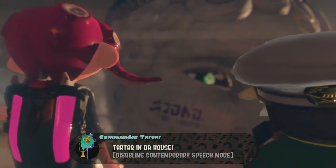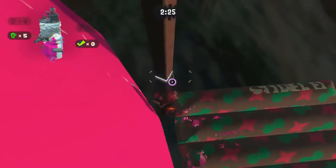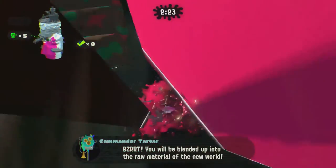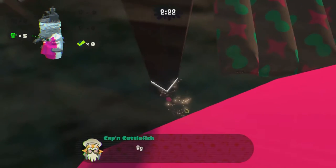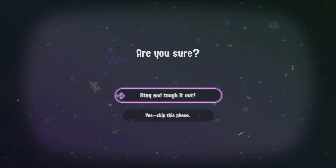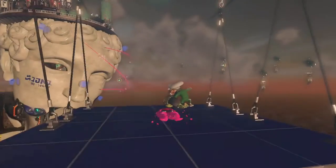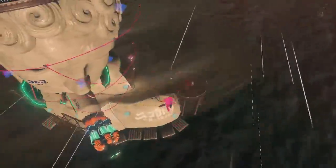But then a giant robot comes to ruin your day. It's up to you to ink the entire thing — solar power, blah blah, shoot. You can even skip the final boss, which — why? Either way, the final battle is a lot of fun, but why can you skip it? Marina then ends the game in a way that would make Onesie sad, and the game ends. And that is the story of this campaign.